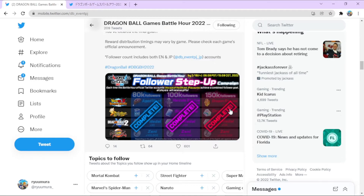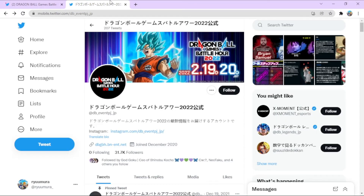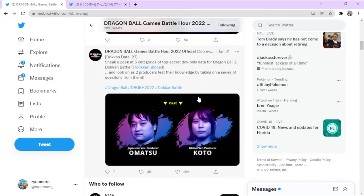So let's get into today's video. We're going to be talking about this follower step-up campaign. This was announced about a month ago, and we talked about it when we originally covered the Dragon Ball Games Battle Hour. We did hit our 150,000 goal. I wanted to remind you guys that it wasn't just for the English account — it was also for the JP account. So we have 31,000 there, and over here we have 127,000, totaling over 150K.